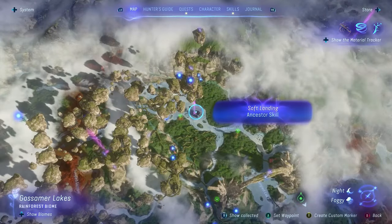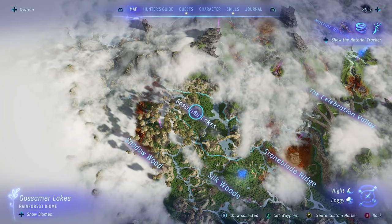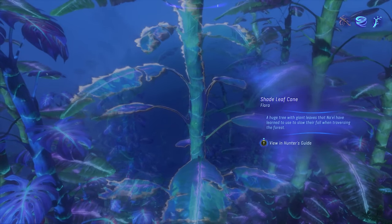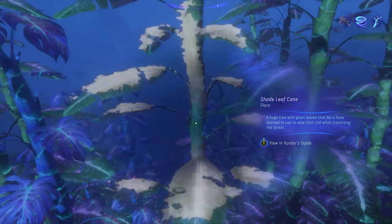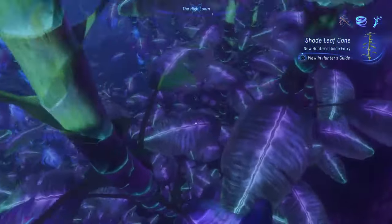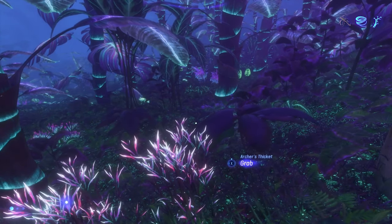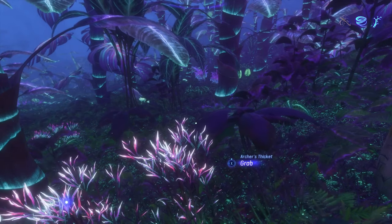Soft landing can be found by going over to the left — it's right in the center of Gossamer Lakes. Alternatively, you can look for trees known as shade leaf canes. There may be a few different variants in the game. These have gigantic leaves, and if you jump and land on the leaves, they are going to break your fall so you don't take any fall damage at all. If you don't have your mount, make sure you're looking for the big leaves. If you do have your mount, don't forget to call it in while you're falling.